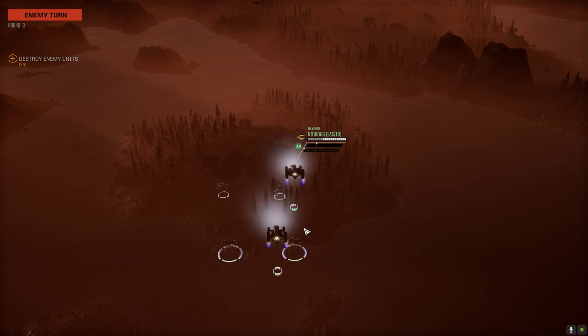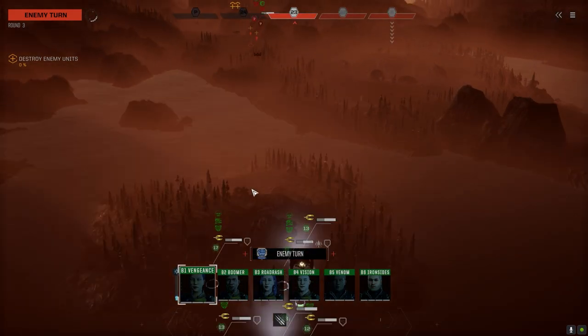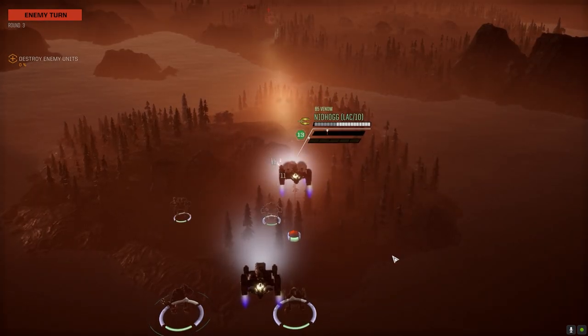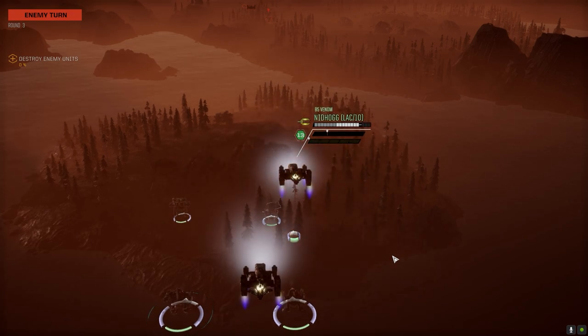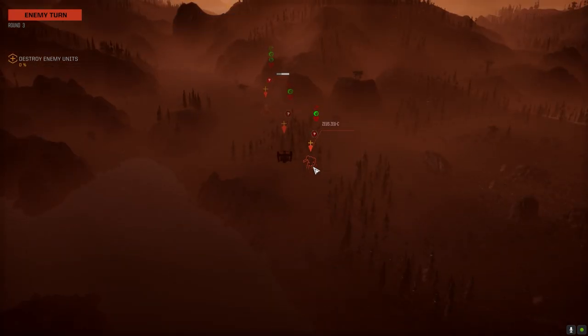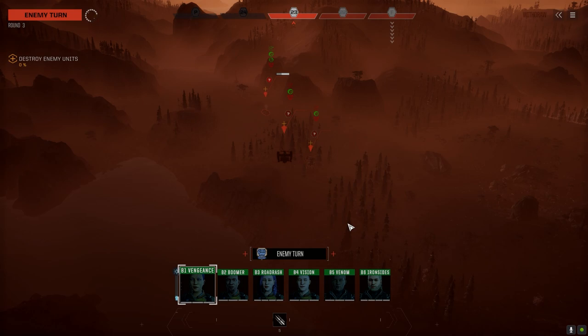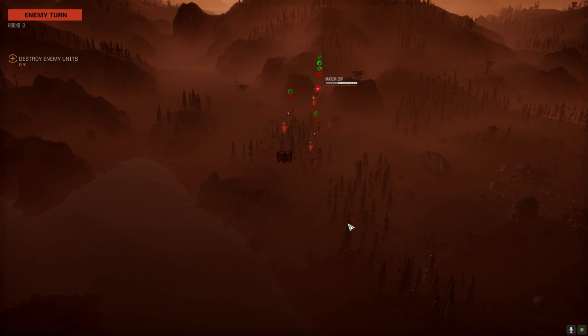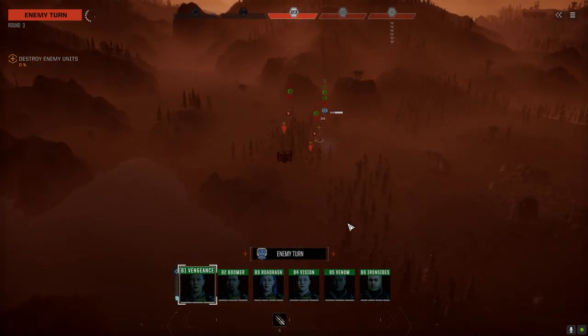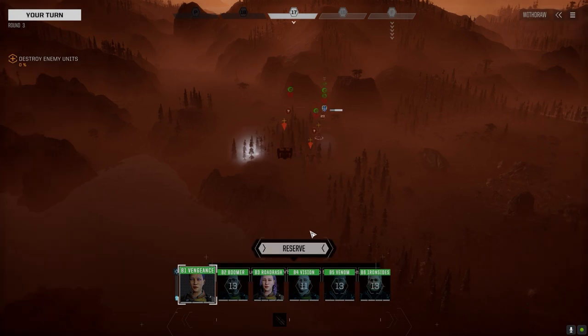Rakshasa. What else do you got back here — a Maxim, really? That's a lot of damage, I'm losing armor bad. What have you got — Zeus C? That's the command Zeus, isn't it. Nice. Let's see if we can burn up this command Zeus. It's going to take a couple of turns to get to him though.